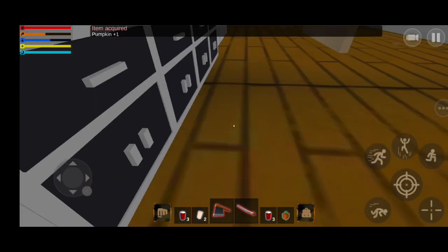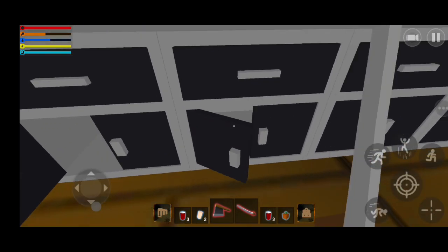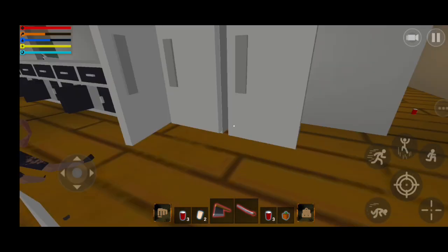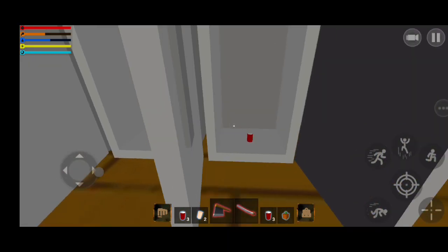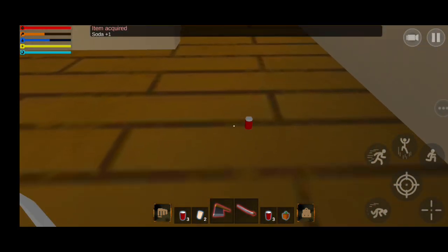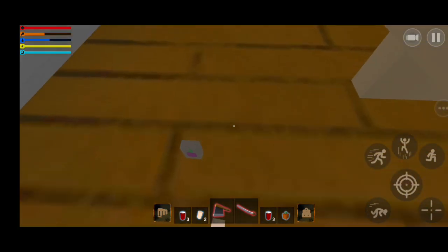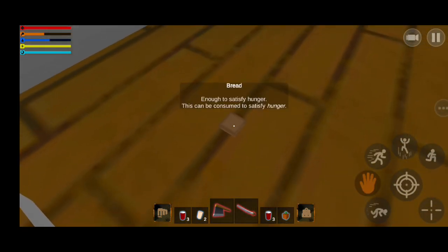There's a pumpkin over here, not much else. Another soda — at least we have a lot of food supply, very important. There's some bread too.